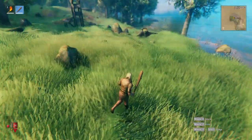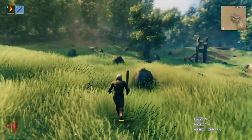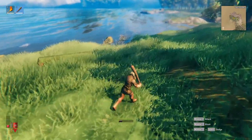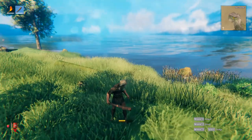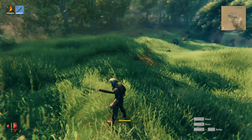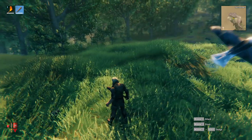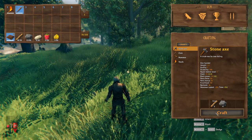This is what I'm looking for - a nice flat area close to the woods and close to the water. That's important for later game because you're going to want to make a boat and sail. Being relatively close to water in an open area makes a great starting location. By now you should have enough sticks and stones to craft yourself a stone axe, so go ahead and do that.